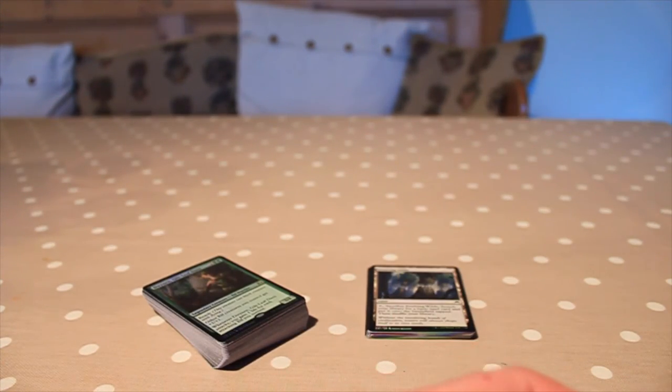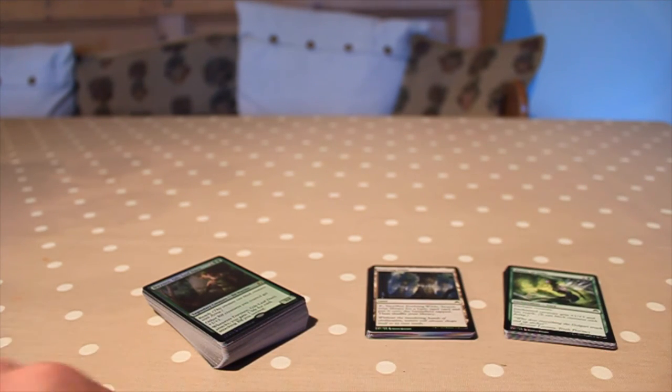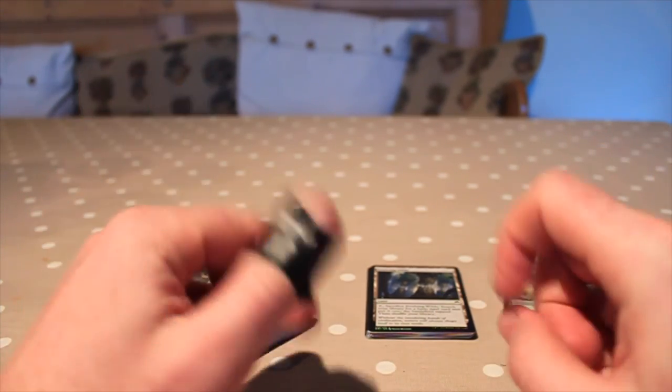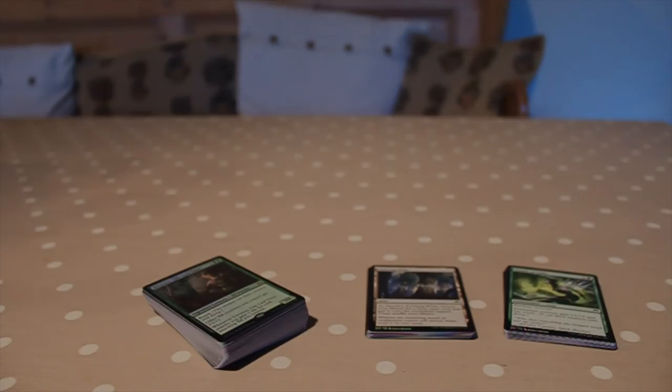So yeah, that's the intro pack — the green and black intro pack. It's a lot of fun by the looks of things and you get a load of elf creatures to play around with. Thanks for watching guys, like, comment, subscribe. You've been watching New to Magic, my name's Dan — see you next time.